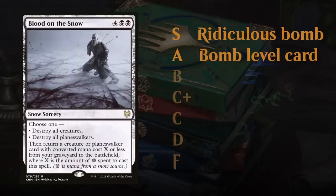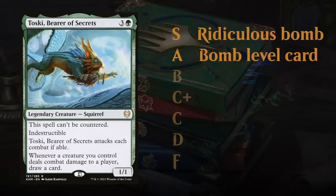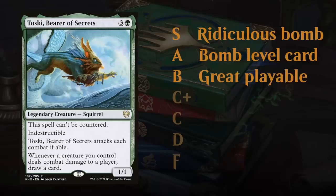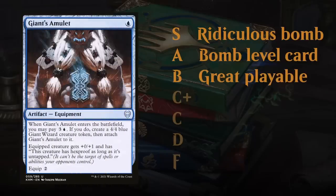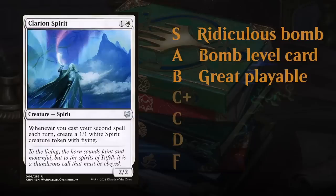At the A tier we find cards like Dragonkin Berserker — still absolute bombs that can take over a game, but maybe not quite as ridiculous as S tier cards. We find powerful sweepers like Blood on the Snow, and cards like Toski that can provide an insurmountable amount of card advantage sometimes.